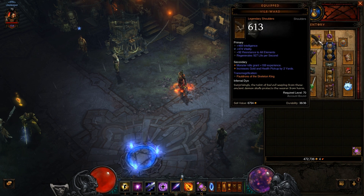For shoulders, it's kind of the same — intelligence, vitality, or all resist. However, I'd also look for life per second regen, because if we get hit we need our life back. If we get hit again and haven't got life regen, we're pretty much done because health potions have a 30-second cooldown. So we're going to need that regen.